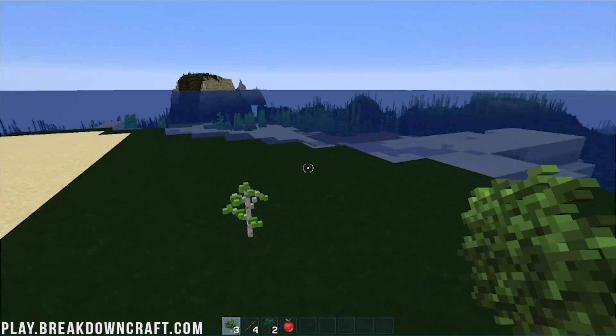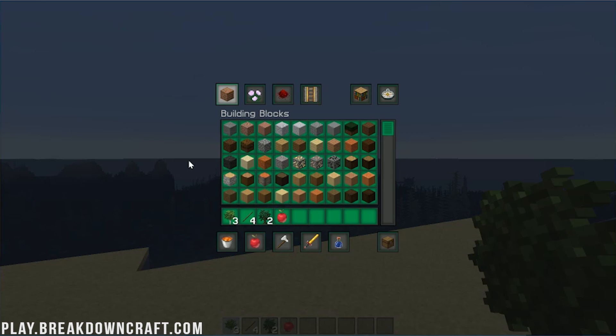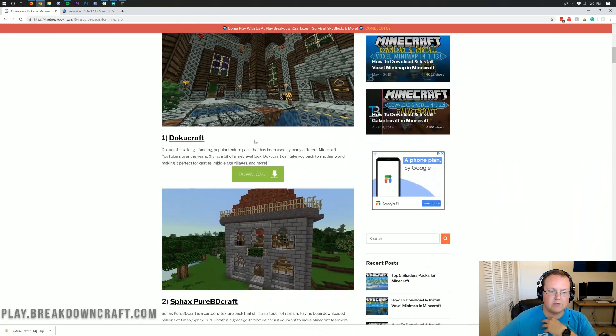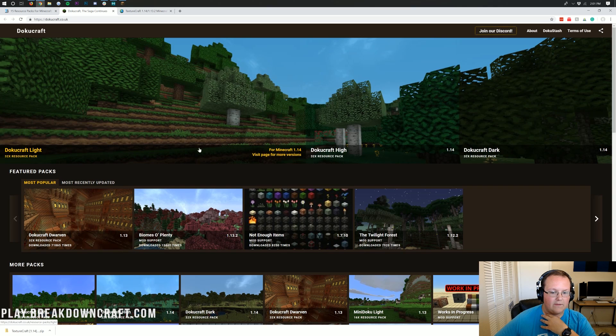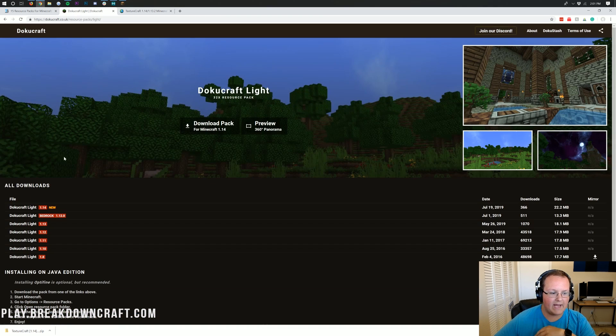That is how you can download and install a resource pack in Minecraft 1.14.4. That was actually a bit more complicated than some of the other ones on our list. For example, if you want to download something like Dokucraft, you just click the Download button and there are no ads. Just click on the 1.14 version you want — Dokucraft Dark, Highlight, whatever it is — click on it and then click Download. That's it, it's that simple. That's why I wanted to go with the more complicated one, so you could see how to deal with an ad site.